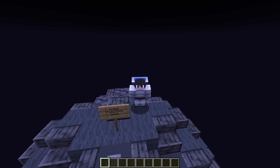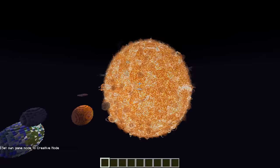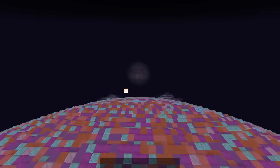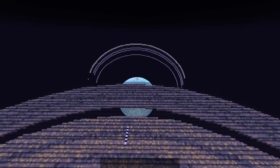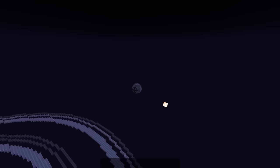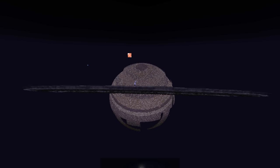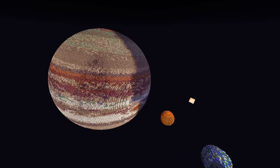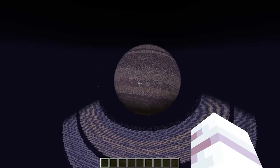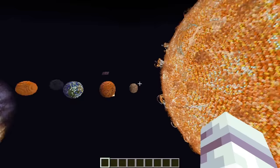You guys are gonna have to stick around until the end of this video in order to see! But you know what, this is actually pretty cool! From everything from the Sun to Jupiter, all the way through Saturn, Uranus, Neptune, and of course all the way over here, tiny little Pluto! Oh my gosh, this is probably one of the coolest build battles we've ever done! The only thing that's missing is an asteroid build right here, the two moons surrounding Mars, the 87 moons surrounding Jupiter, and all of the other moons surrounding Saturn, Uranus, and Neptune!